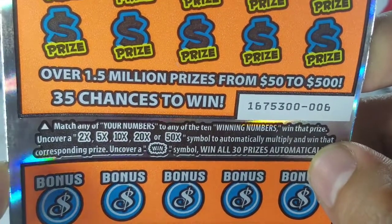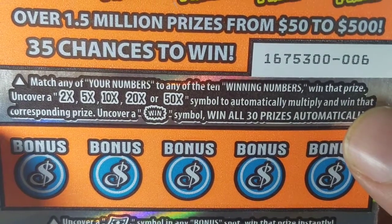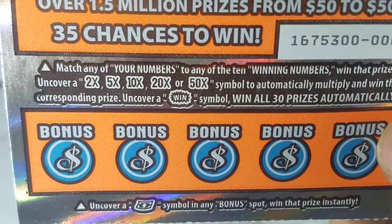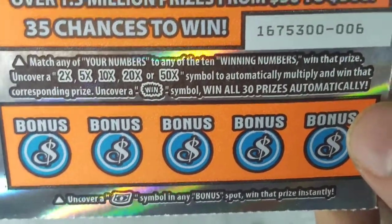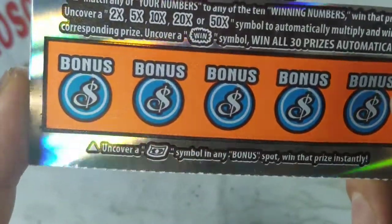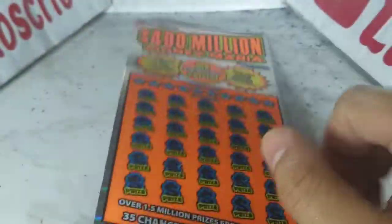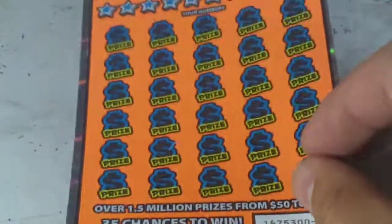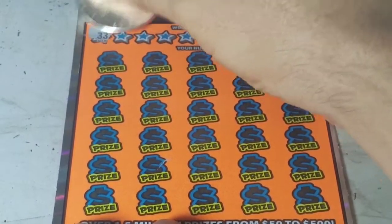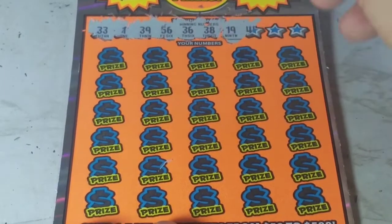There are winning numbers and your numbers — over 1.5 million prizes from $50 to $500, and 35 chances to win. The ticket number is 006. Match any of your numbers to any of the winning numbers to win that prize. Uncover a 2x, 5x, 10x, 20x, or 50x symbol to automatically multiply and win that prize. Uncover a WIN symbol to win all 30 prizes automatically. We also have five bonuses. If you're ready to see how I win a couple million dollars, let's go! Like and subscribe for support — thanks!